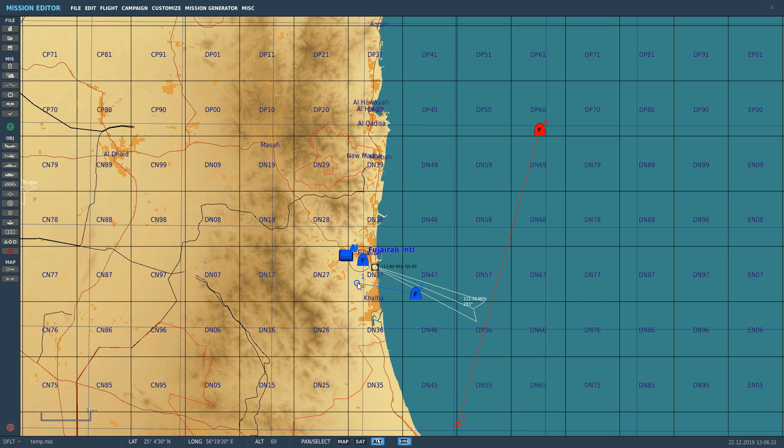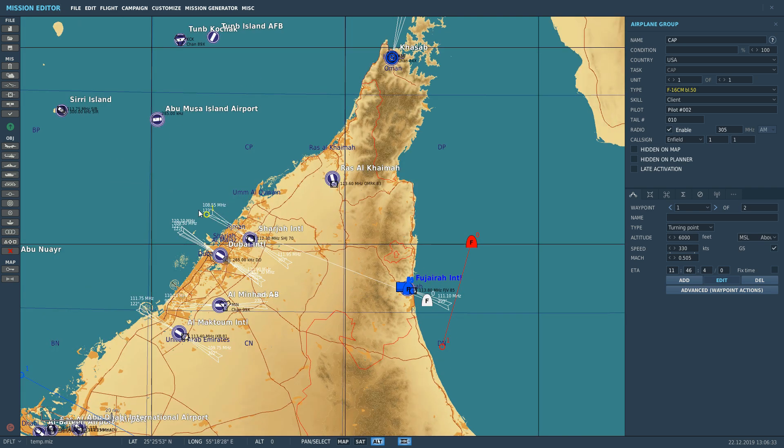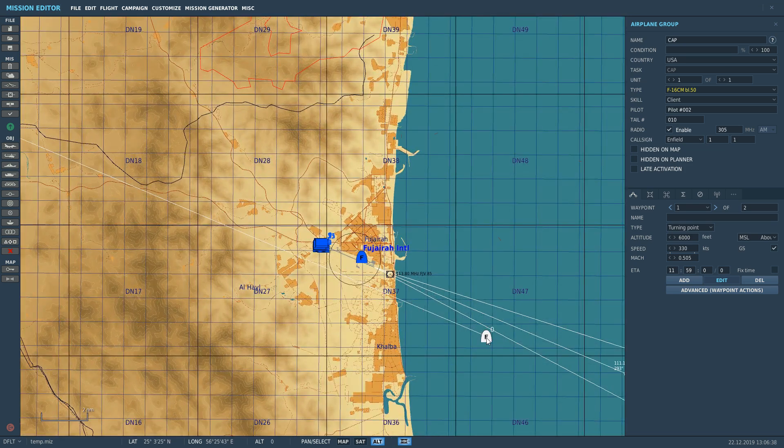Here's our aircraft. The first thing I want to show, and the reason why we're in the mission editor, is that this works much better if we have at least one waypoint. The waypoint doesn't have to be near the bad guys — it can be anywhere. I'll just put it hundreds of miles away, but in early access it works much better with at least one waypoint or steering point.